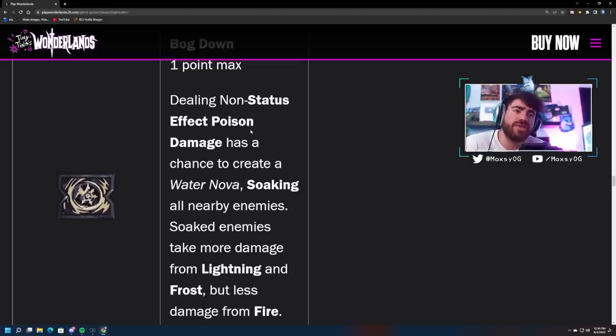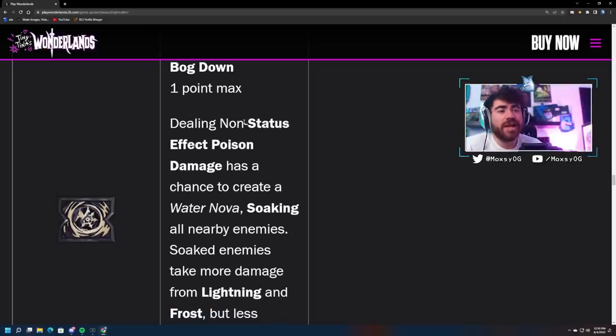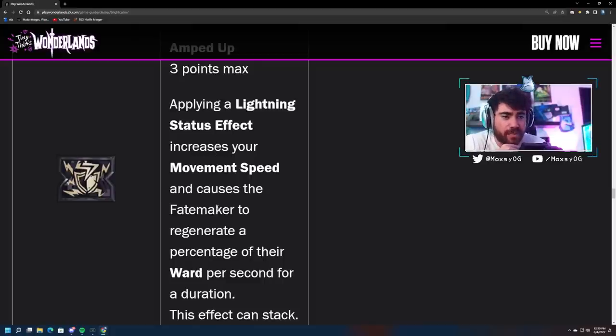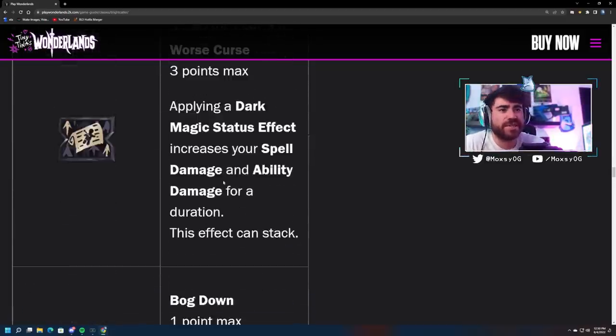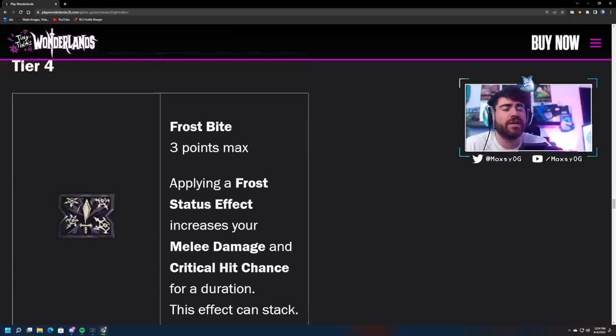So you have the soaked effect as a one-point max skill, meaning you could pair this with literally any class — Berserker, whatever — and you're going to be able to soak enemies without taking up a spell slot or class mod slot. You could go Spore Warden, do a bunch of non-status effect poison damage with Spore Fuse and it's just going to apply soaked for you — that's very very good. Amped Up: applying a lightning status effect increases your movement speed and causes the Fatemaker to regenerate a percentage of their ward per second.